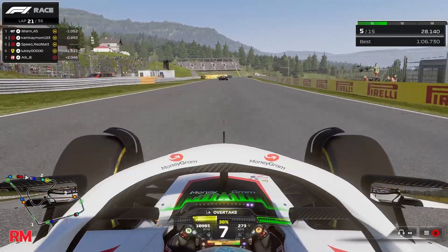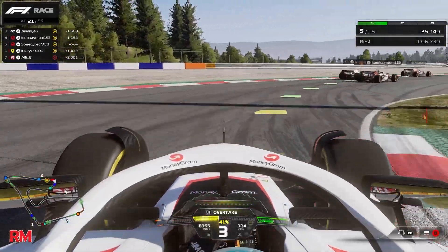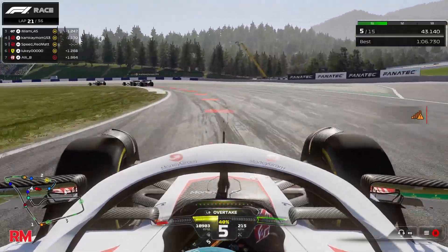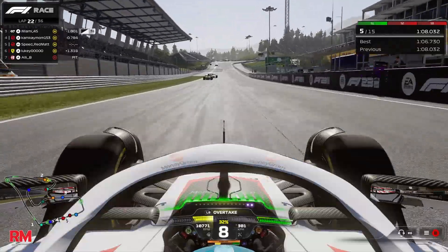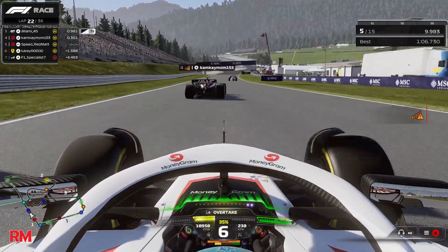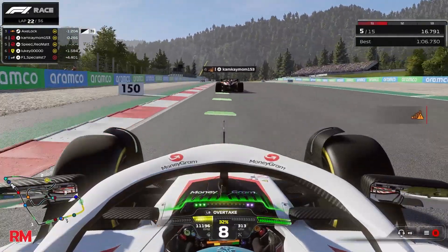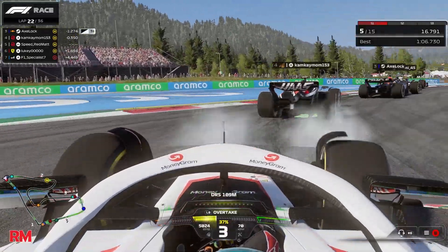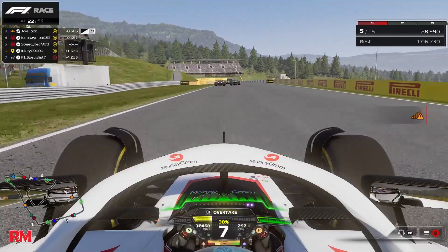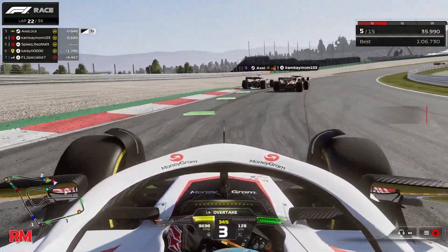Lap 21 — Cam is going for the overtake on Miami down the inside. Didn't quite make it stick, but now he's going around the outside of turn five. I was struggling a bit with the tyres at this point. Ali B has now pitted for mediums as the soft tyres have dropped off. Cam makes a little mistake, not quite close enough for me to capitalise. Miami goes for an overtake on Axelok — and you can see in the top left that Axelok has a three-second time penalty. Axelok is in a bit of bother now with Cam K all over his back, dropping like a stone. This isn't like Axelok, so unless he's gone a bit aggressive with the setup — that's all I can think of.